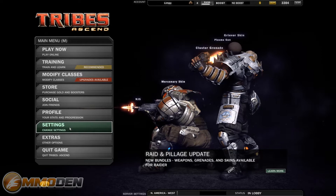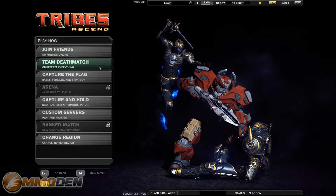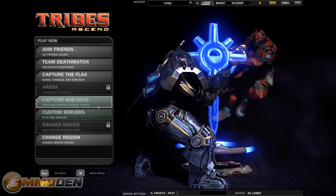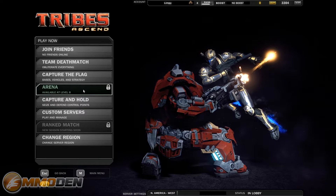Then you've got your settings, so you can change your mouse sensitivity, video settings, all that good stuff. Then you've got extras, which is just some extra options to quit the game. We're on the west coast so we're going to jump in there. You can see I only have a few different options available: team deathmatch and capture the flag. Now that I'm level four, capture and hold and the custom servers have opened up — these open at level four. I'll need to reach level eight to open up the arena. But we're going to jump into a team deathmatch.